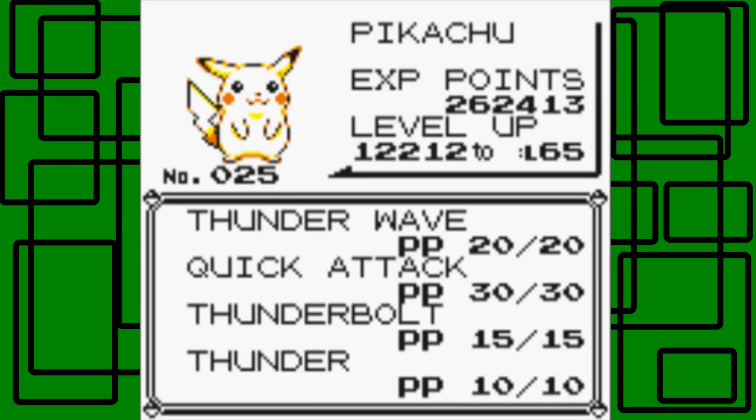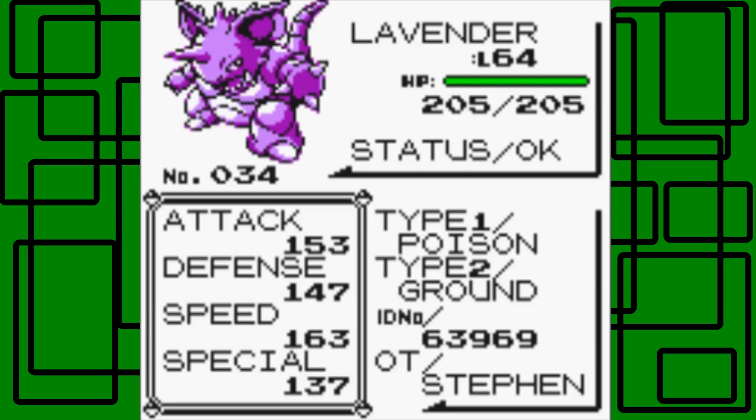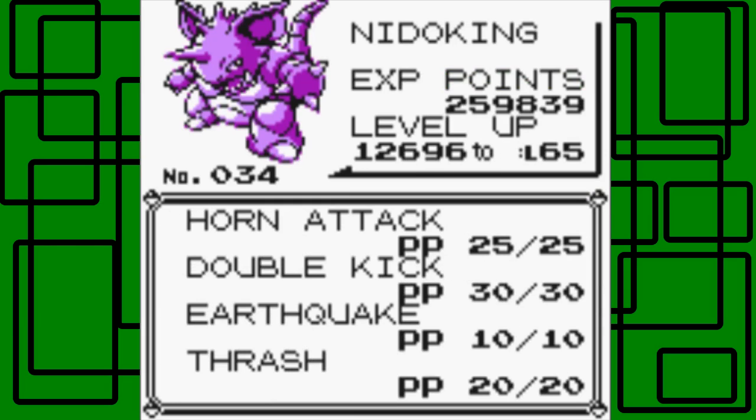Storm is level 64 and knows Thunder Wave, Quick Attack, Thunderbolt, and Thunder. Lavender is level 64 and knows Horn Attack, Double Kick, Earthquake, and Thrash.